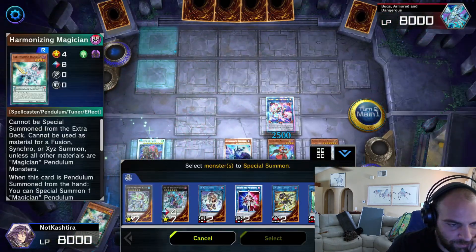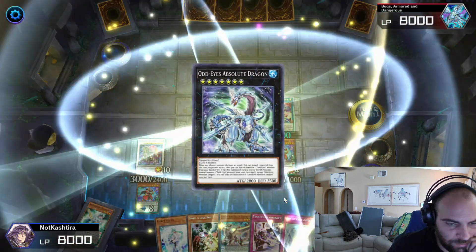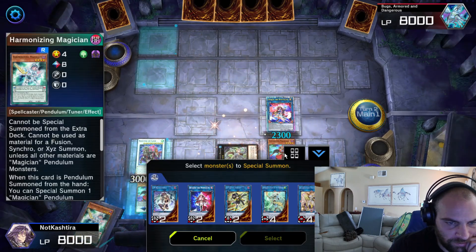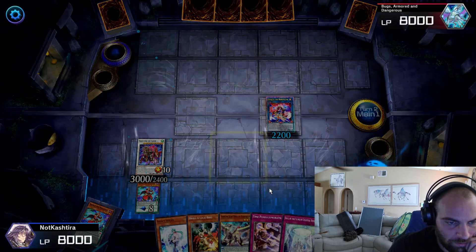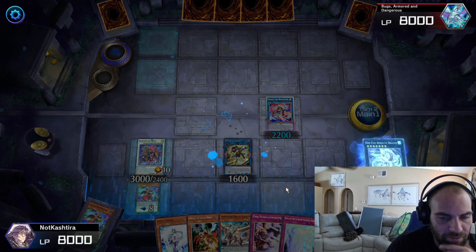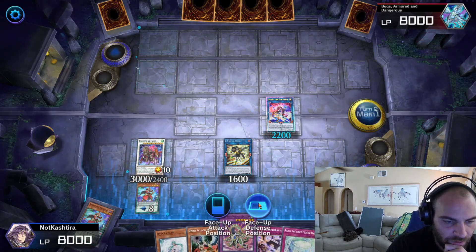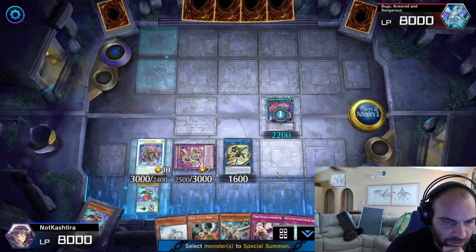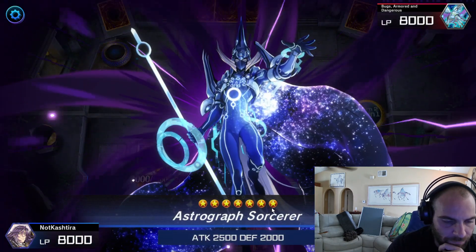And then we go into our Absolute. Go ahead and send both of these into an SP. And then Absolute — summon the Vortex from the extra deck. SP does not trigger. It's Vortex Dragon — amazing. And then we're going to Exceed our Pendulums, summon Astrograph from the Grave onto the field.